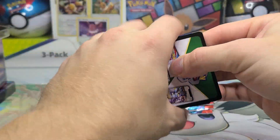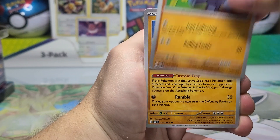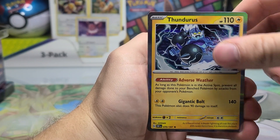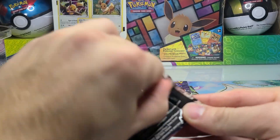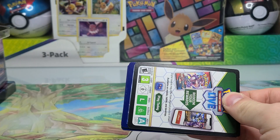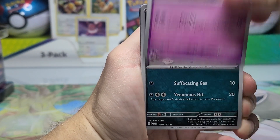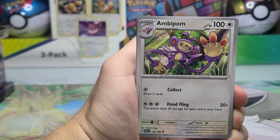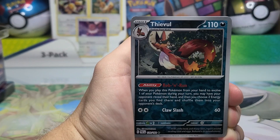We're going oldest to newest because I need a lot from the Twilight Masquerade set, so I'm saving that for last hoping we can knock off some reverses and illustration rares. Still haven't pulled Arvin from Obsidian Flames yet as the trainer — it's a regular uncommon card but about a two or even three dollar card the last few months. It's also in Scarlet and Violet base set, although the Obsidian Flames version is slightly more expensive because it's slightly less common, as Scarlet and Violet base set was most likely the most printed set, so other sets will have a lower print run.